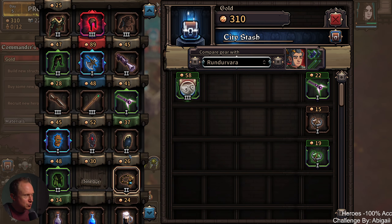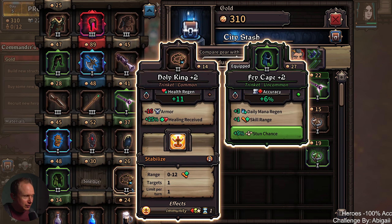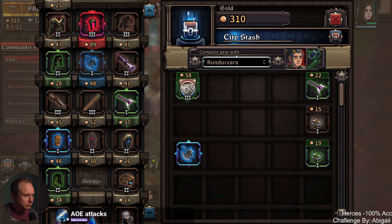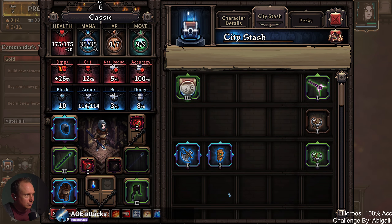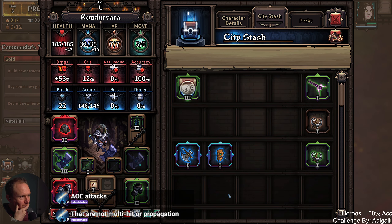Hold on — hold your horses, everyone. Nobody panic — collateral hits has entered the chat. That's kind of what I'm thinking, Lustrous — that's kind of what I'm thinking. We don't need this because we're already getting better. This is hilarious — this is strictly better. So we're going to build someone for collateral hits.